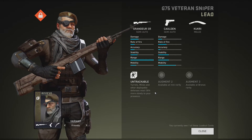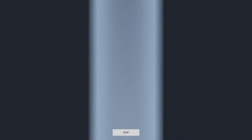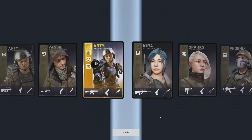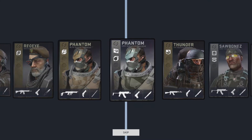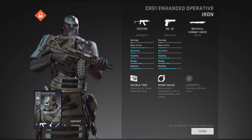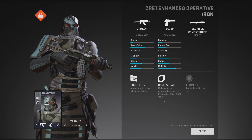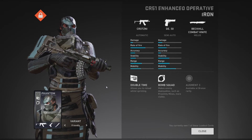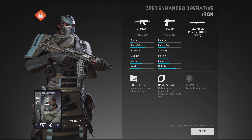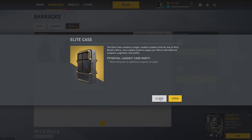Untrackable - treadmines and other deployable defenses react 35% more slowly to your presence. And semi-automatic. Would be nice if there were a scope on it. Oh, what's that? Iron! At least something that's better than lead. So what do you get? Double time allows you to reload while sprinting. Bomb squad makes enemy deployables such as prox mines more visible. So you're better at spotting that. What about your phantom - you got the bench kill combat knife. Fair enough. I think I can live with that. The poor man cases first, and then afterwards the other ones.